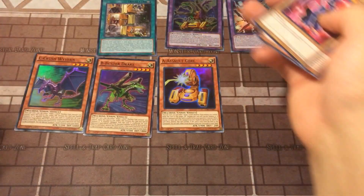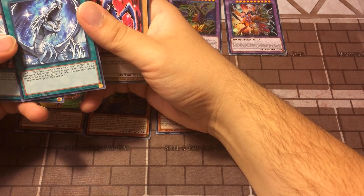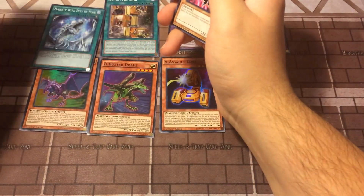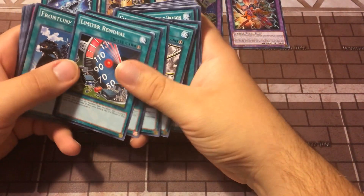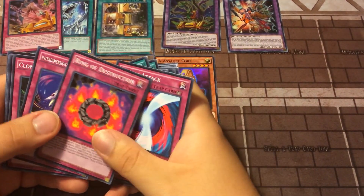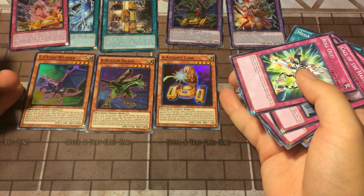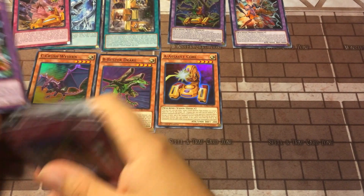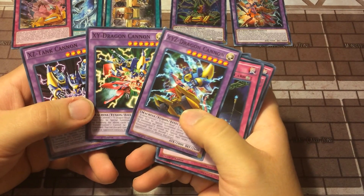Union Hanger right here — your main field card, definitely want to be getting these. Majesty with Eyes of Blue: send one Blue-Eyes monster from your hand or deck to the graveyard, then target one face-up monster on the field — it cannot attack while face-up on the field. You can only activate one Majesty with Eyes of Blue per turn. That is one of the new Blue-Eyes cards released with this deck. Shrink, Enemy Controller, Megamorph, Limited Removal, Frontline Base, Union Scramble — there's another new union card. Negate Attack, Ring of Destruction, Interdimensional Matter Transport, Cloning, Final Attack — a lot of older cards. These are union monsters so they can equip to one of the Light monsters you currently control, and then finish it out with the X, Y, and Z Dragon Cannon, Dragon Cannon, and Tank Cannon.